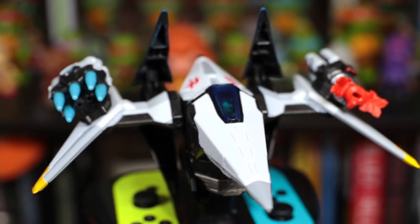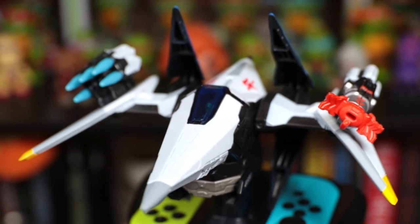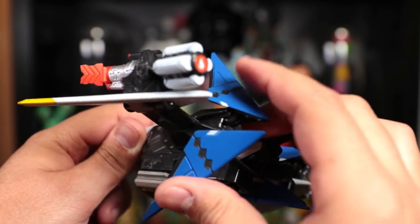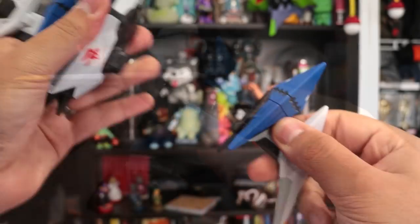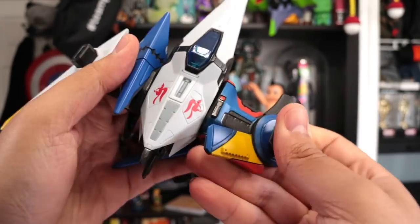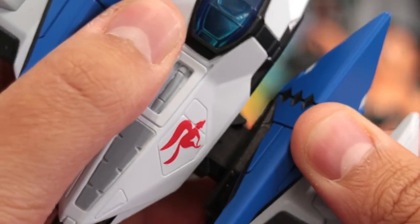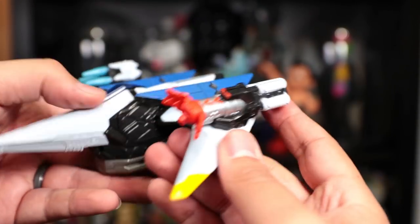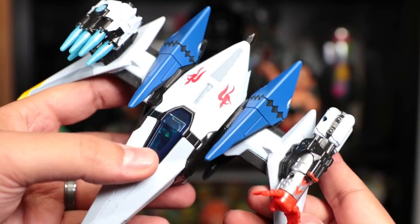First up, the Arwing starship, which has an awesome design — very accurate to the games — and it also has ratcheting boosters that you can adjust. Every Starlink ship also has removable wings so you can swap them out with those from other ships. They come off very easily due to the connection system used throughout all the toys.